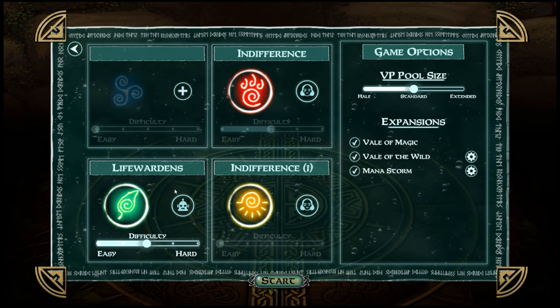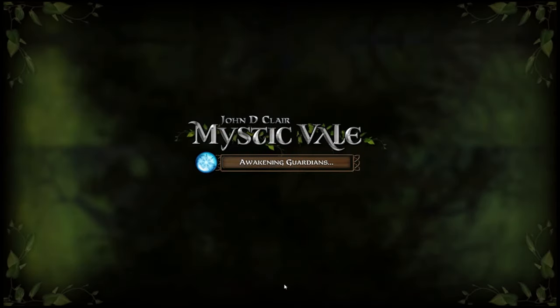I have a decent track record on normal difficulty. In a standard game there's one shared pool of blue gems and when that pool runs out the game is pretty much over. Standard mode has 23 victory points in the pool, while extended mode has a lot more.